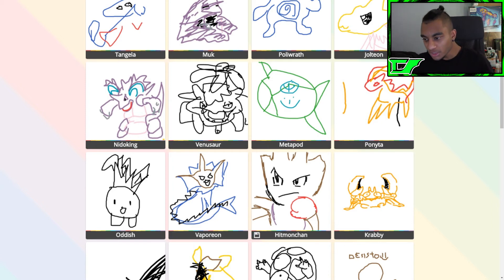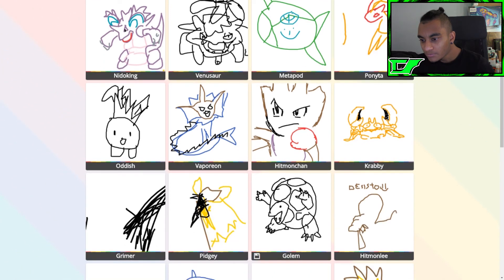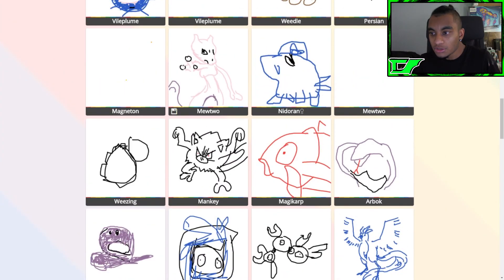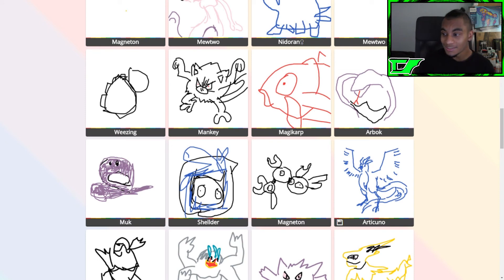That Krabby looks great — that's the same Krabby from the bottom, whoever drew that — you guys are awesome! Oh, Hitmonchan — yo, that one looks so sick! Even the Vaporeon. Yo, Hitmonchan, what! Hitmonlee too. Pidgey — that looks like a mouse, it could be abstract art. Oh, Mewtwo looks so cool — he even got like the fingers. Manky looks dope, Magikarp too. Oh, Articuno — yo, that one looks — yo, what!